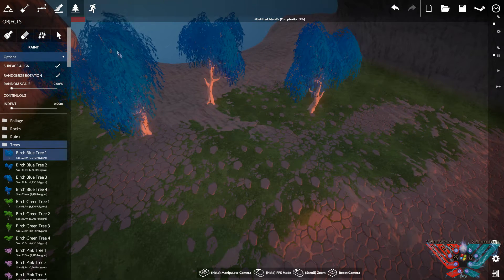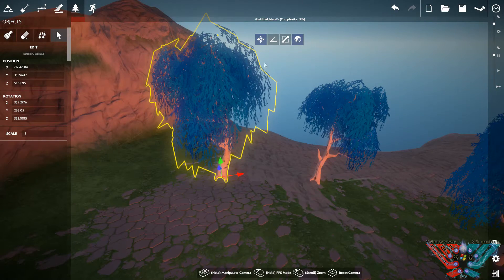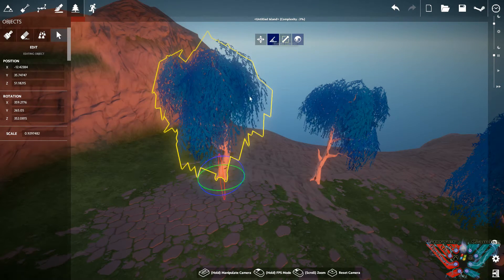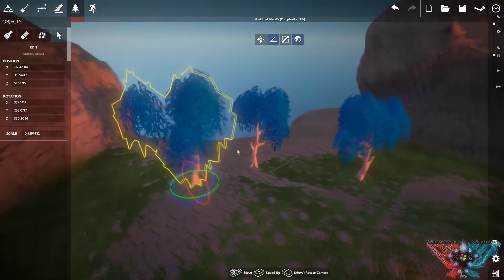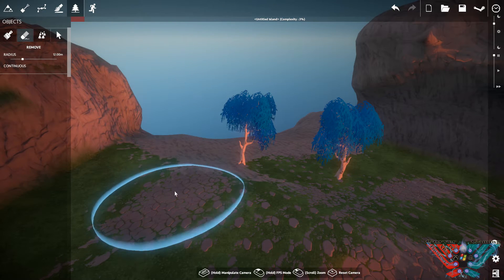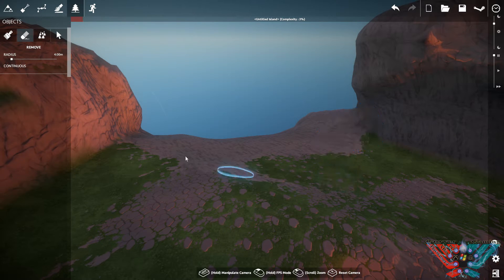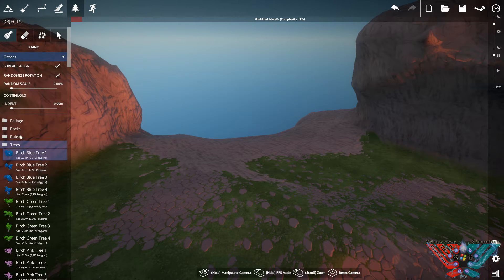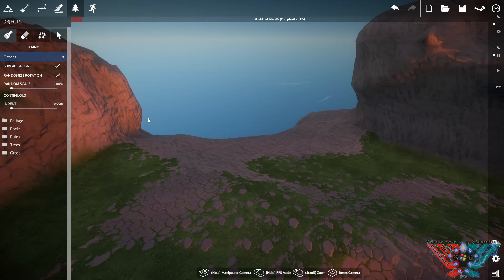All you have to do is place it - click where you want it and it's down, easy as. Then it's the same sort of thing as with the island shapes - you click on it, move it however you want, rotate it, change the size. You can also delete things, and you can change the radius so you can delete masses of things or just one at a time.